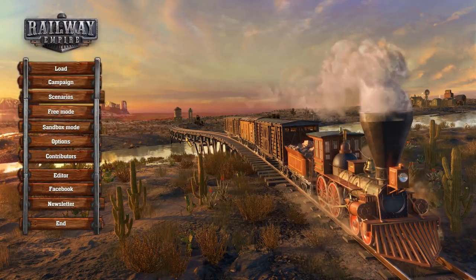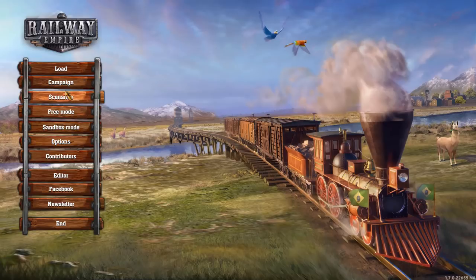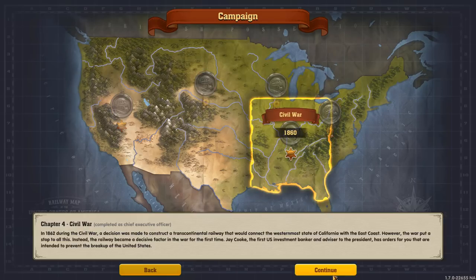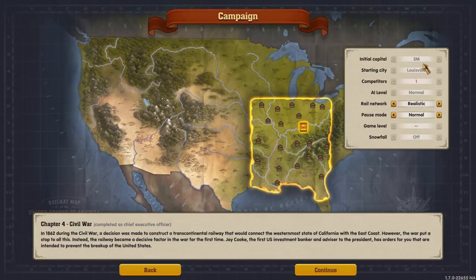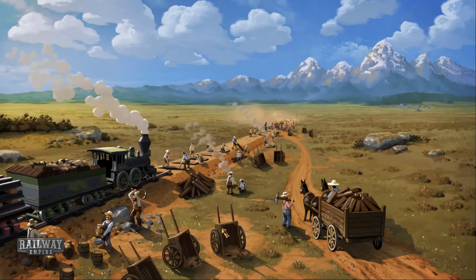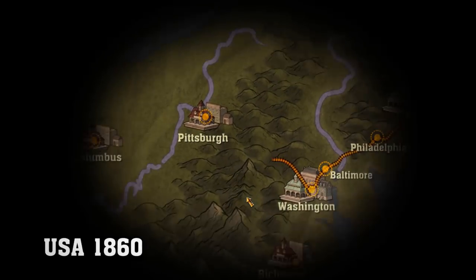Welcome to Atticun Plays Railway Empire. This is Atticun, and welcome to this continuation of our series where we are going back and redoing the campaign missions with the latest technology. We're up to version 1.7 right now, running the public beta with dynamic warehouses and all that cool stuff. We're going to do the Civil War, Mission 4.